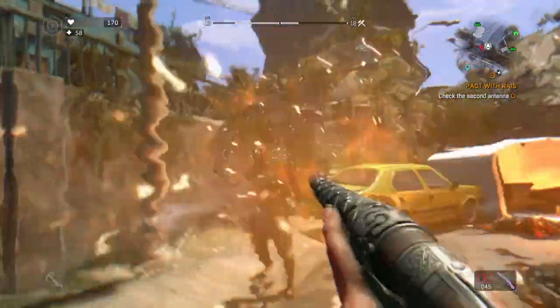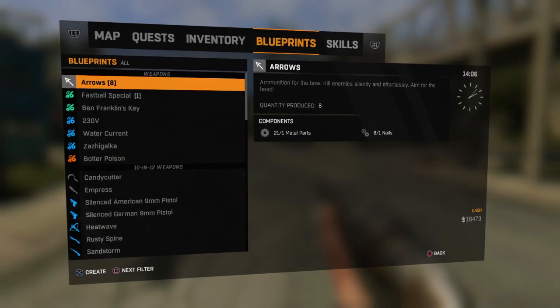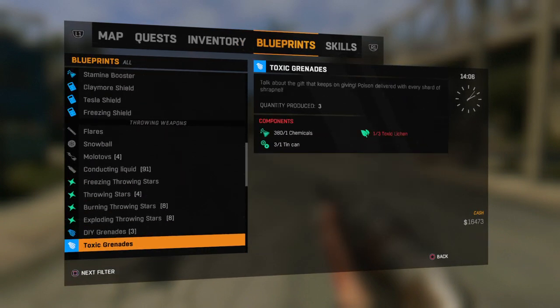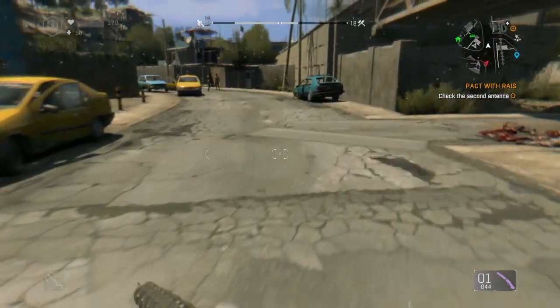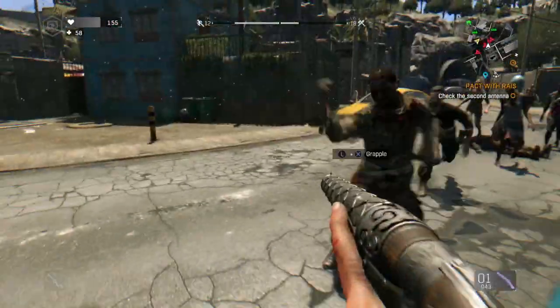Maybe you could point it at their heads and try. It sets some of them on fire - is that what it's meant to do? Let's check the blueprints. It says: 'The single-shot shotgun will not only obliterate mobile enemies standing in your way, it will also set on fire those who by some miracle survive the Ox Cannon's blast.' So if it doesn't kill them instantly, it will set them on fire. That's what it's saying.